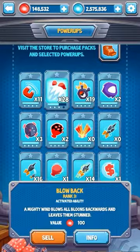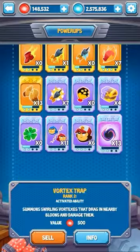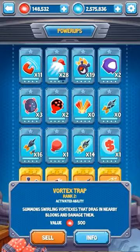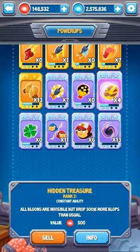Swipe is really bad, blowback is really bad. For farming, the best power-ups are gold rush and hidden treasure.